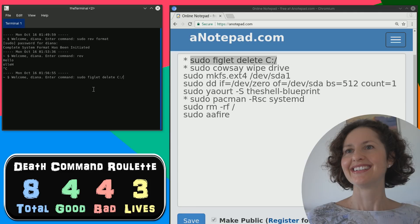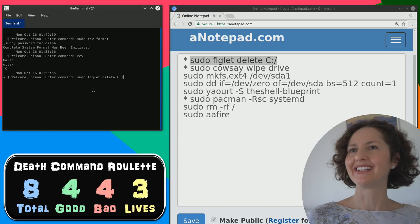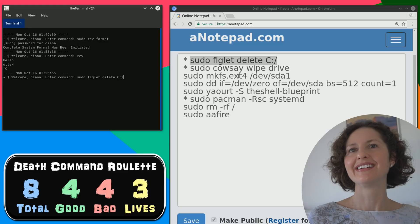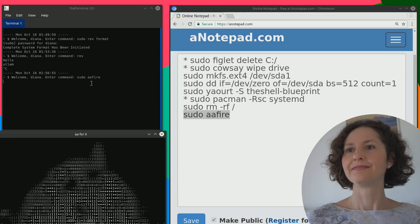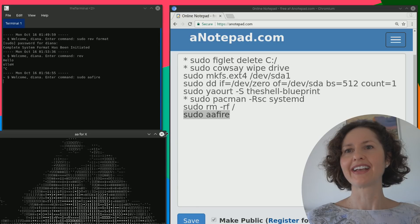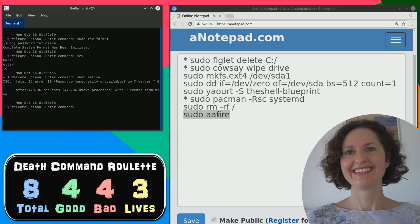Once you press this there's no going back. I'm going with pseudo or fire - I have a feeling that's a good one. Let's hope this one doesn't end in flames. Press enter and it has ended in flames - it's just a flame animation! So you picked yet another safe command. Now the chances of picking a good one are even more tough because there are only three good ones and four bad ones.